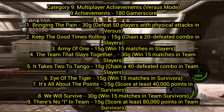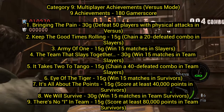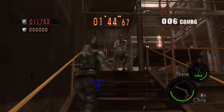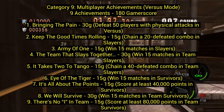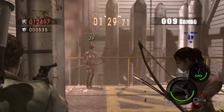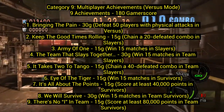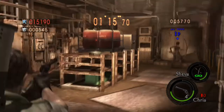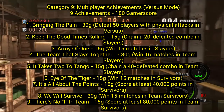Army of One: win 15 matches in slayers — just let your friends win when boosting. The Team That Slays Together: win 15 matches as a team in team slayers. It Takes Two to Tango: chain a 40-defeat combo with both players in team slayers before the combo meter runs out. I Have a Tiger: win 15 matches in survivors. It's All About the Points: score at least 40,000 points in survivors. We Will Survive: win 15 matches and score 80,000 points in team survivors.